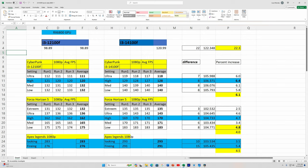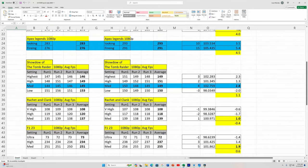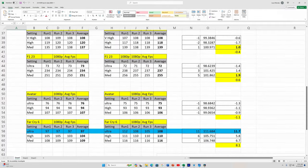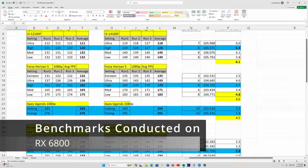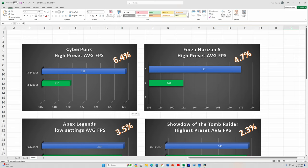Here we are in Excel. We ran an 8-game test with three runs under each setting. I'll scroll through so you can pause and take a look, then hop over to some charts. In Cyberpunk on the high preset, the 14100F achieved 128 FPS average; the 12100F achieved 120, so we had a 6.4% uplift.